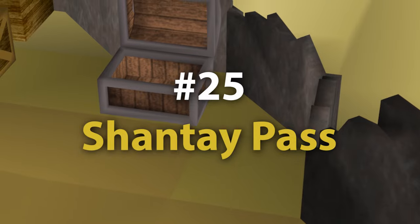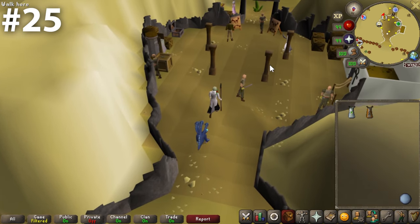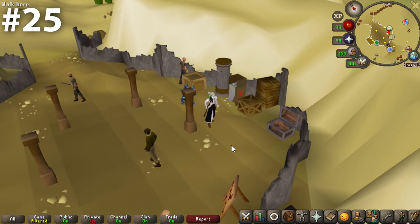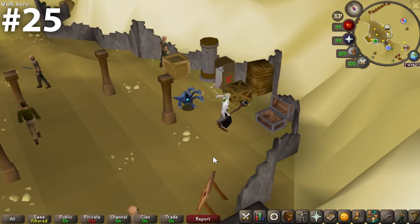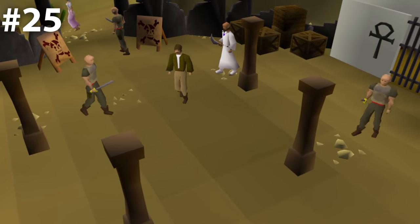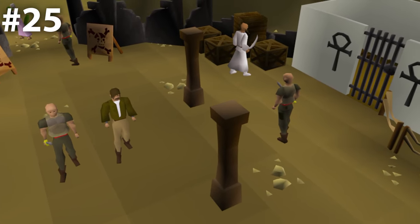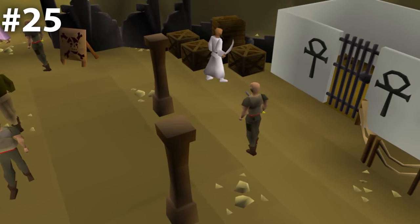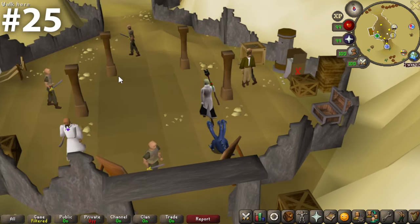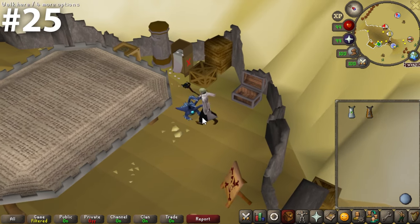At 25, we have the Shanty Pass — an area surrounded by armed guards (a negative), with a nice awning (a positive), and it's hot as hell outside (negative, though I'd rather be hot than cold, so also a positive). I do like that it's right next to the entrance to the actual desert — it feels like the gateway to the desert, which is unique. It's also next to some cool skull signs, which are badass looking. Worth noting, though, the bank chest itself aesthetically is incredibly unremarkable.